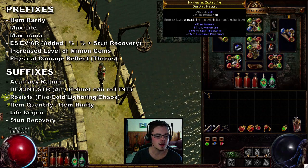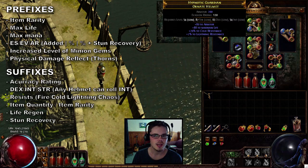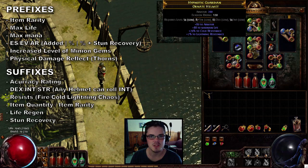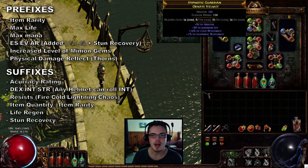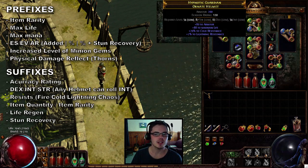For suffixes, you've got accuracy rating, which is a separate one for helmets — it kind of makes sense from a lore perspective, since your eyes are responsible for accuracy and the helmet protects them. You also have dexterity, intelligence, and strength, but as mentioned, any helmet type can roll intelligence.